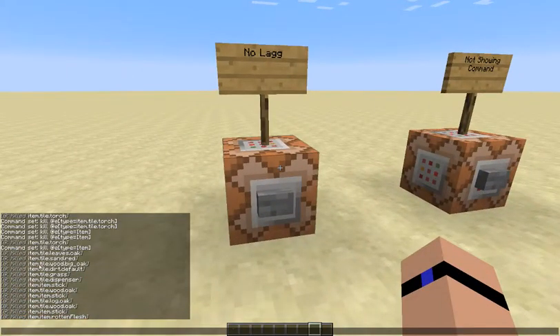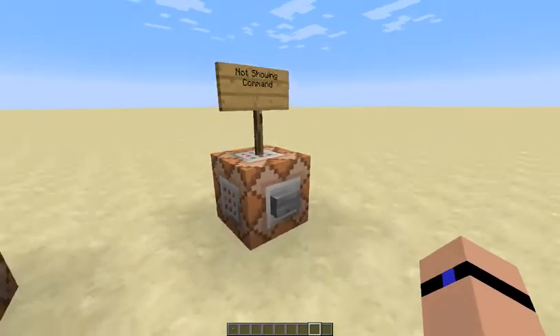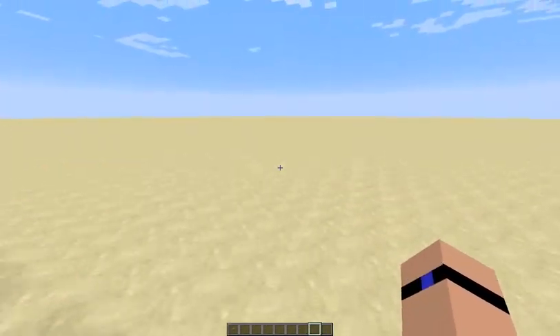Now you guys can see it killed item tile torch and all this. What if I just wanted to get rid of a certain item? You can't do that.